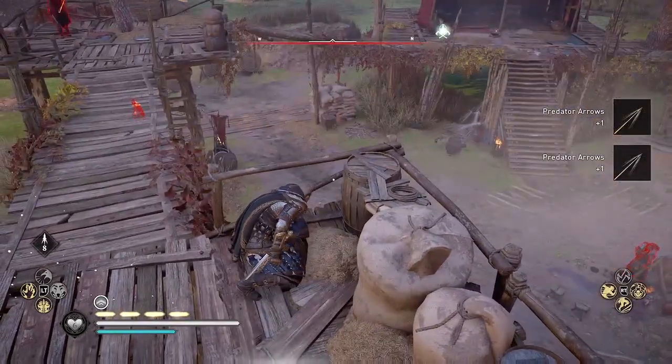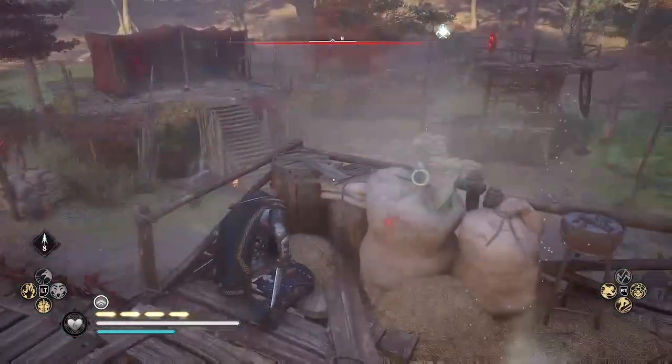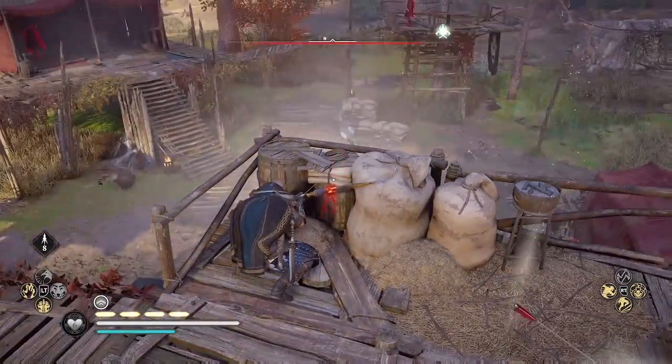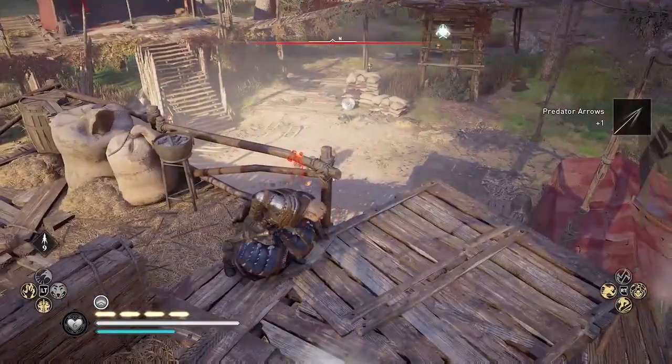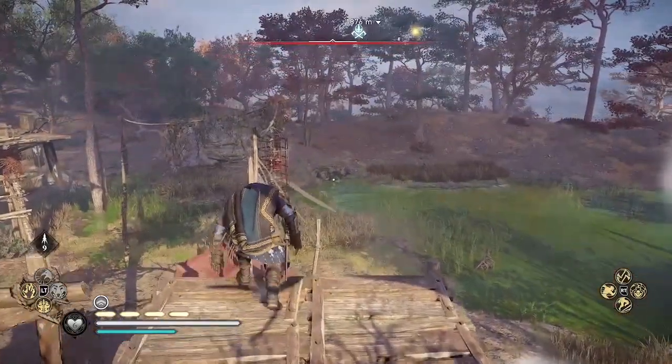Now I'm going to use Odin Sight to identify the prisoner that I'm supposed to be freeing. You can see they're below me, above the fireplace. So now I'm going to go over to the other side of the camp. The reason you want to remain undetected is because to complete the quest, you have to be anonymous.